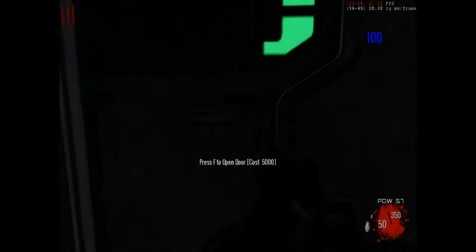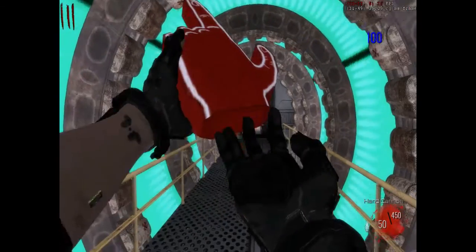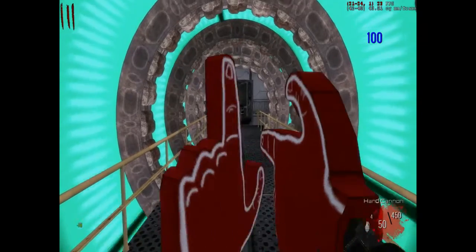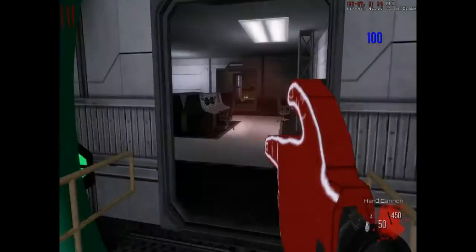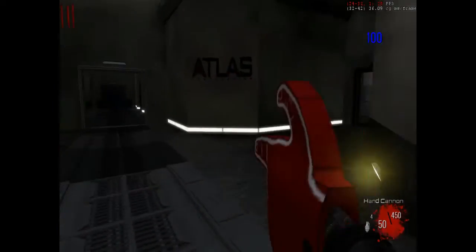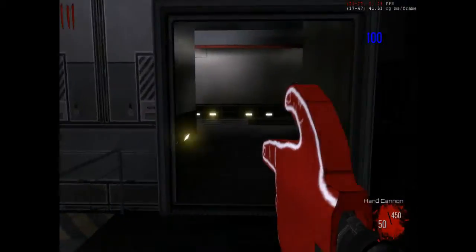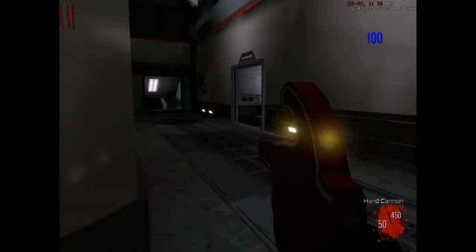This door costs five thousand points, and to get the gun it's free. I know it looks kind of weird, but it's like a thunder gun — it just blasts them away. This gun has five hundred bullets of spare ammo and fifty rounds to shoot with.